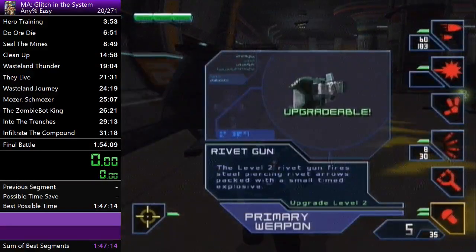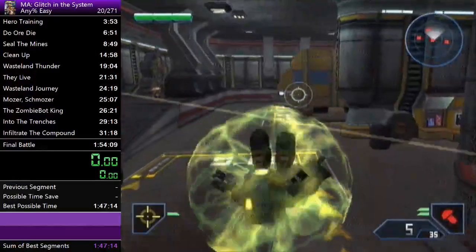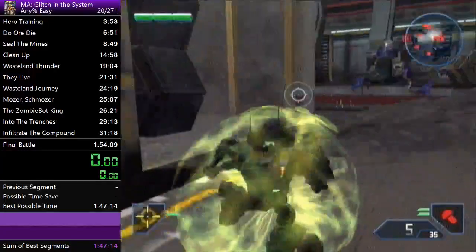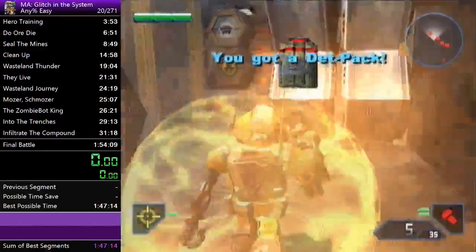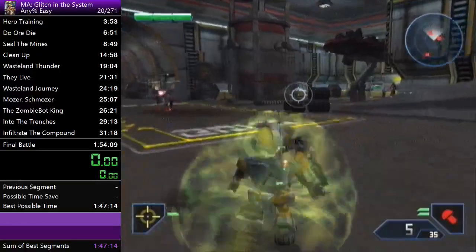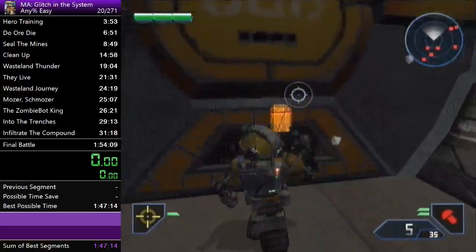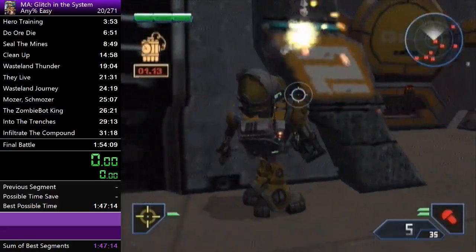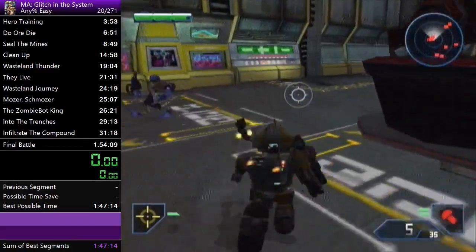Right off the bat for this level, you want to grab the shield and run past the titan. Single jump up onto this ramp, grab the dead pack, turn around, and head back towards the blocked door. If the titan's in a good spot, you can sometimes get a boost if it jumps, but you really shouldn't rely on it. Place the dead pack in, and you can hide right behind this little corner so you don't take damage while it explodes. Then run in.